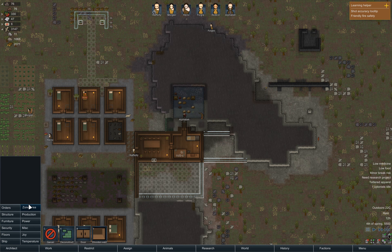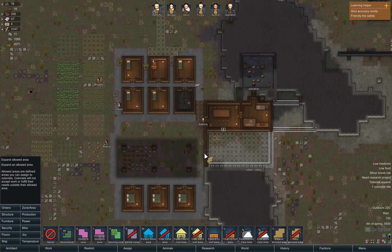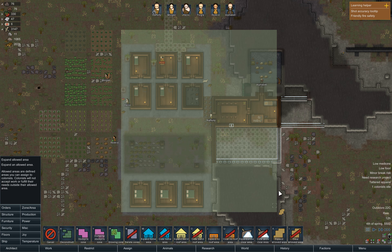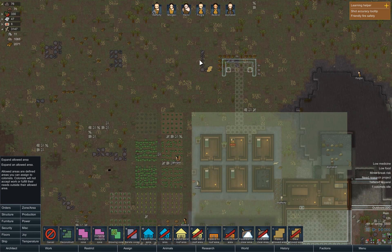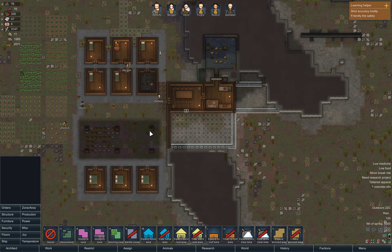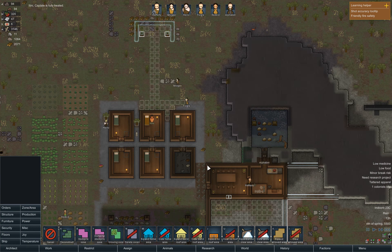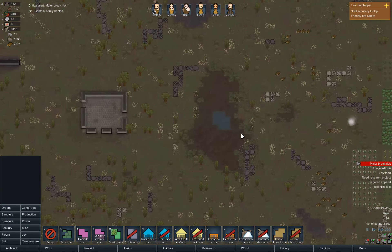We have to create a zone for these little guys. So expand local area — regular area. Let's say they can be in this area right here. They can go into our food area, I don't mind. I don't want them hanging out in here though. I don't want to see them getting eaten by a wolf — I don't know if I've seen any yet. They're there.